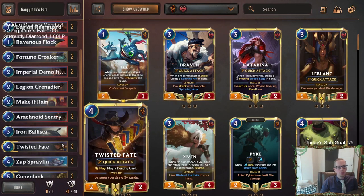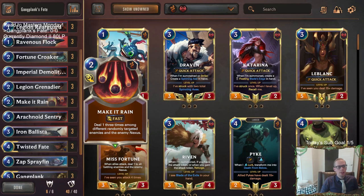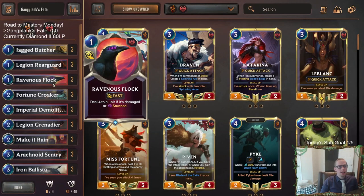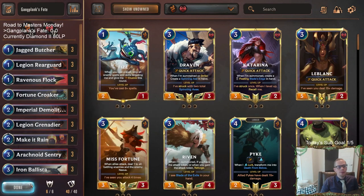You're going to have some different stun cards - Sentry or Twisted Fate gold card - they can get rid of blockers to help you get through, or if they have a good attacker slow that down. If they're going wide with a bunch of small units you're going to have your Make It Rains and your red card from Twisted Fate to slow those down. Those enable Ravenous Flock, which is a super efficient damage-based spell. At the top end you have Gangplank as a pretty big Overwhelm unit and the Dreadway that can double the damage.